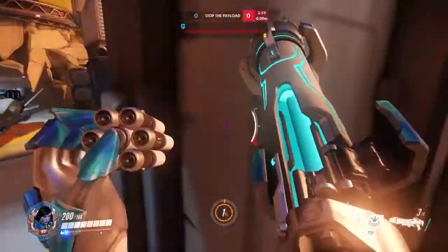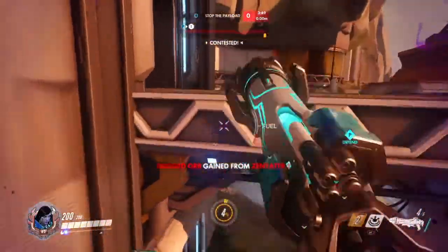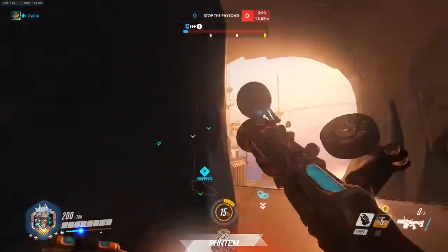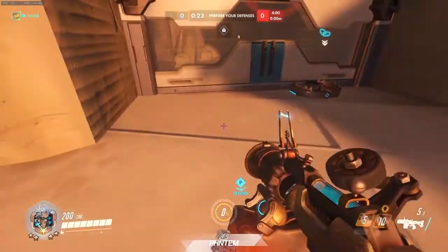This part of the map is great for characters like Pharah, who can use the advantage of the vertical platforms outdoors to fly, take cover, and shoot. Or another character like Junkrat, who can take advantage of the angles and retreating behind cover in order to set up traps.